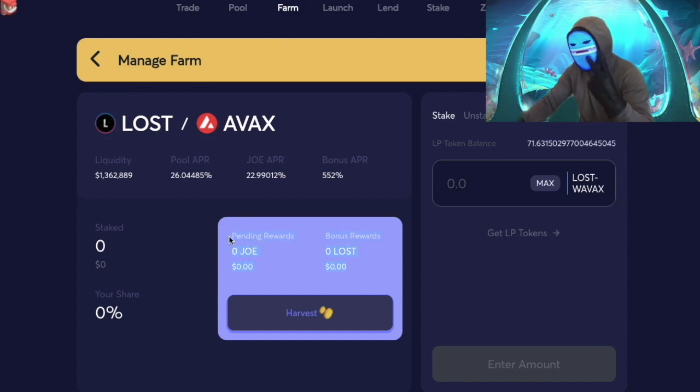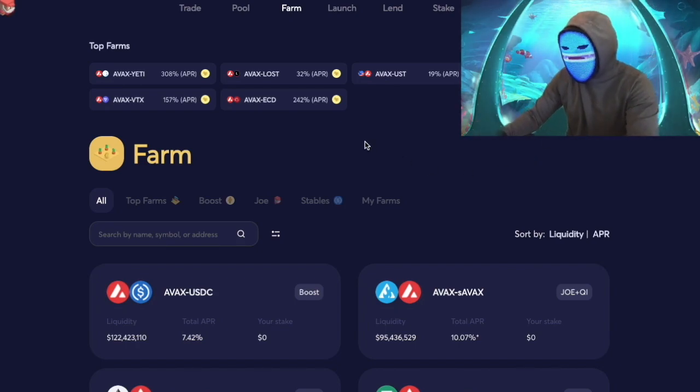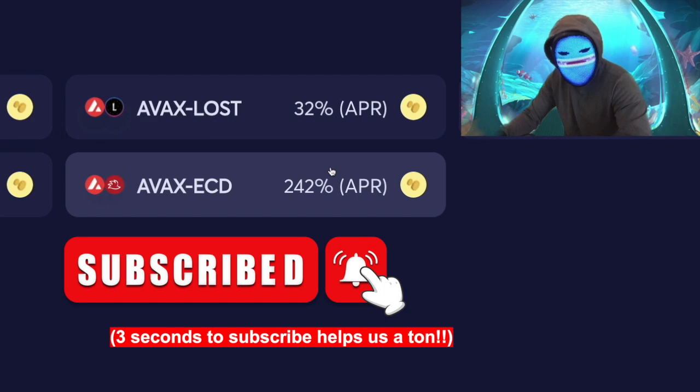We're going to watch LOST closely, track our farm gains, and I'll sign off right now. In a couple of days I'll show what the results are — that's when I'll post the video. Okay, we are back a few days later. I want to show what happened to that farm investment. The AVAX-LOST farm was at 600% APR and, as you can see, that APR has tanked down to 32%.